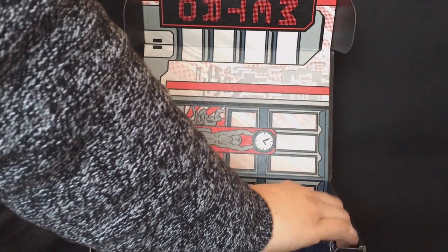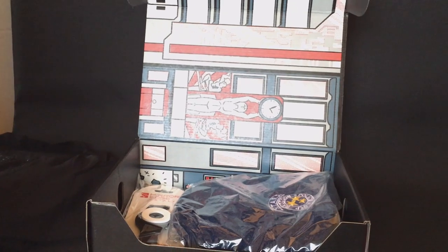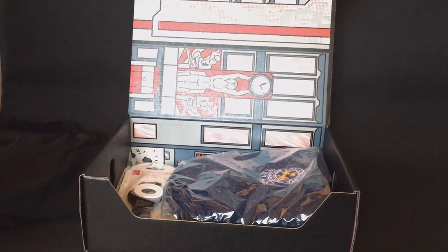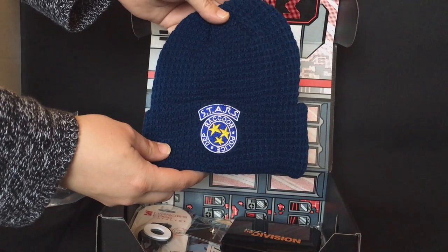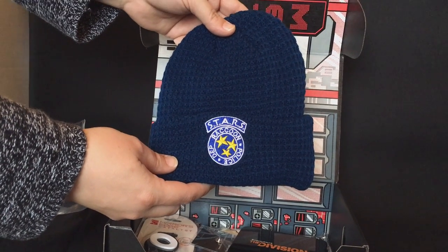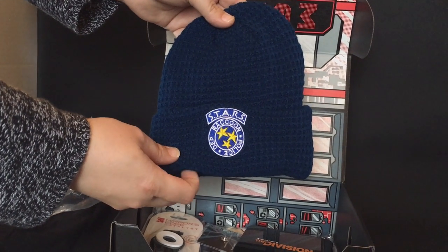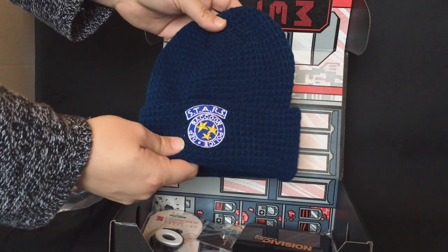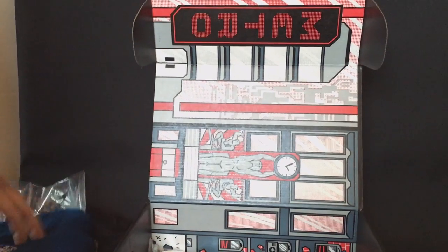What else is in there? Don't forget also that when you have these unboxings, you can take these boxes and flip them inside out to show a special theme. So what else do we have? It looks like it's a beanie — it's a Stars raccoon, the police department beanie from the Resident Evil game. Not sure why they would put that in a Metro box, but I guess for the city of Raccoon City, it's a Metro-like area. So that's not too bad.